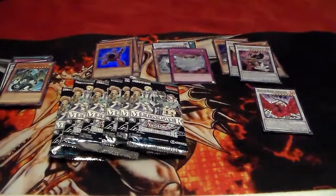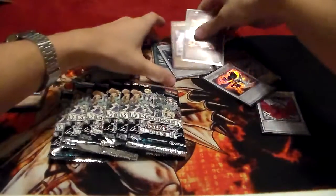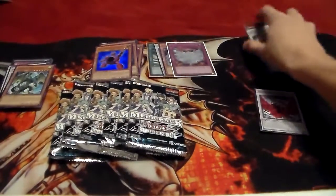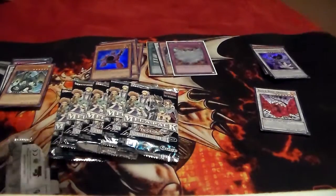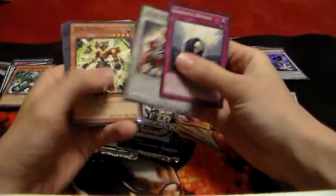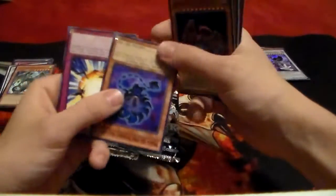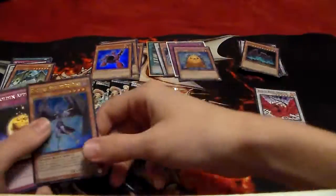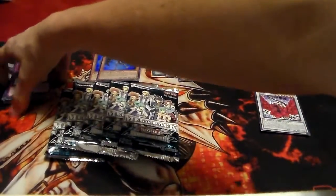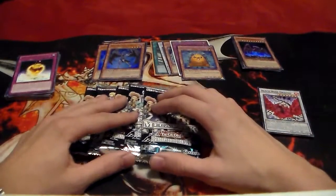I grab another sleeve for the Vanity's Emptiness. I just recently traded off one of my secret Vanities, waiting for a guy to send out for it. Pack five — that legendary collection was actually worth the money, especially since Vanity's Emptiness and Emergency Teleport are both really expensive right now. Gristle Revival, Turbo Warrior, Junk Servant, Golden Apples, Blackwing Shura (that's cool), Cobalt Hedgehog looks really cool as a secret, and Earthbound Immortal Uru. So Uru is our super, Hedgehog is our secret, and Shura might get traded off because my Blackwings already have a playset of all the ultras from buying packs, trades, and buying online.